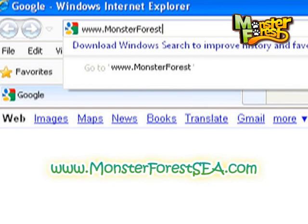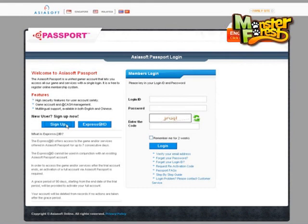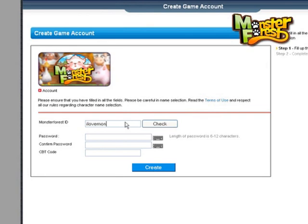First, visit www.monsterforestsea.com and click on the sign up button to register for your free game account! Register for your AsiaSoft passport, which lets you play all the AsiaSoft games. Once you have your AsiaSoft passport, create a Monster Forest game account! Make sure to remember your login and password!